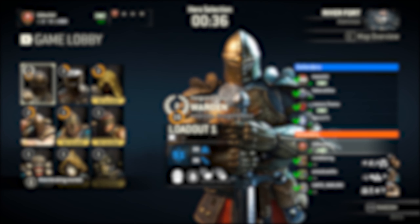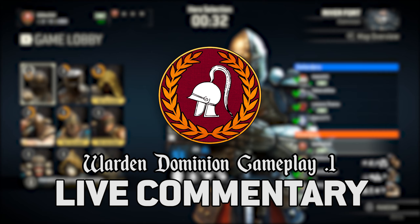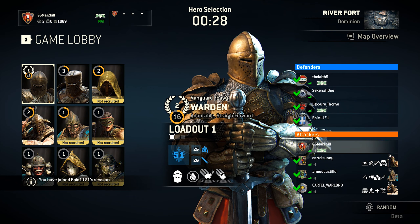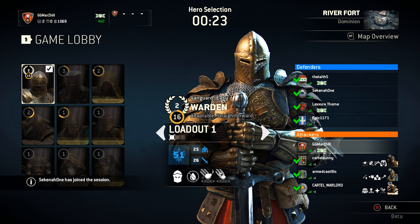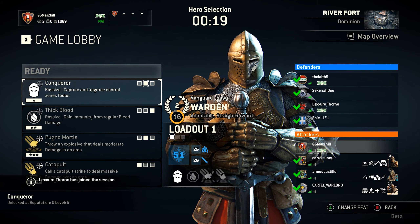Hello and welcome back Legionnaires to GG Mars Hill, the channel where we play good games all day, every day. I'm your host Mars Hill and today we're going to be playing a Dominion match. I'm going to be playing as my Prestige 2 Warden, which is almost Prestige 3, with a 51 point gear score — 25 in armour, 26 on the weapon. If we have a look here, I'll be taking the Conqueror feat.